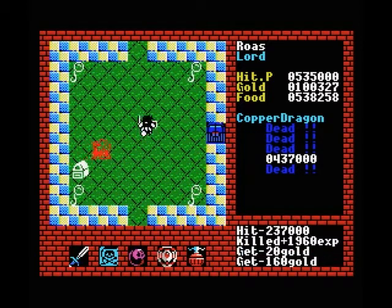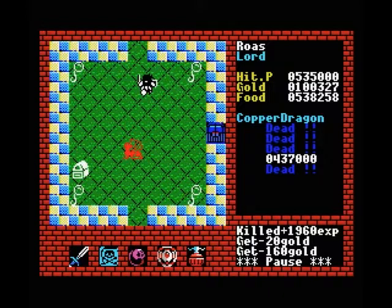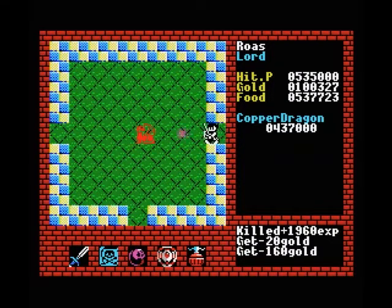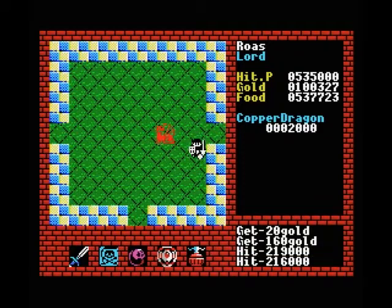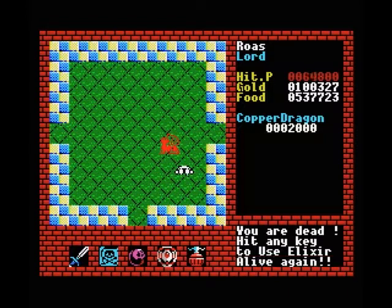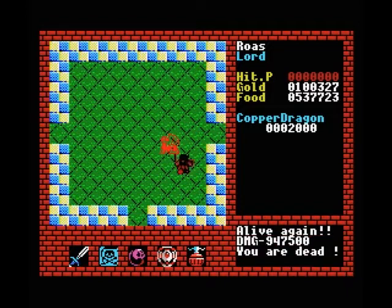I think these copper dragons can pretty much insta-kill us. Let me see if that's true — yeah, he's actually insta-death. Do we want another elixir? I guess not. Quick restart, because I'm not going to use two elixirs just to fight one dragon. We'll get back here anyway.